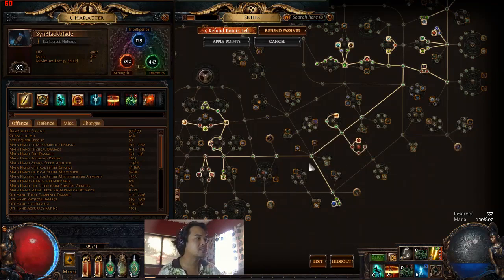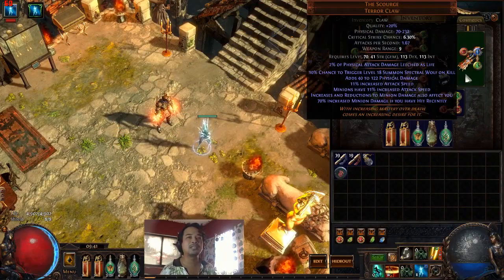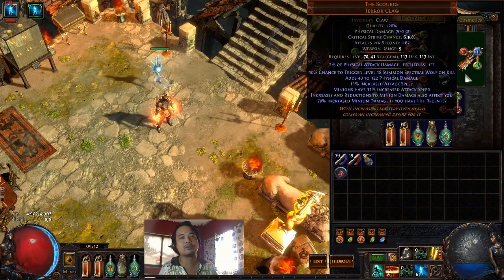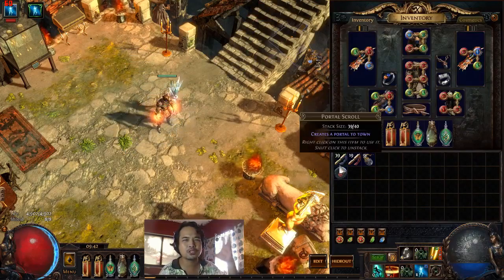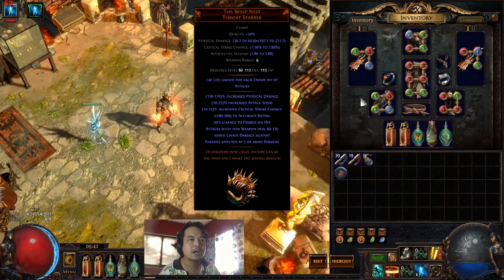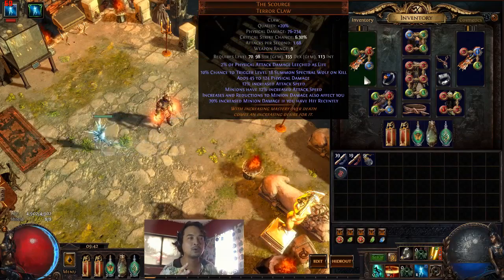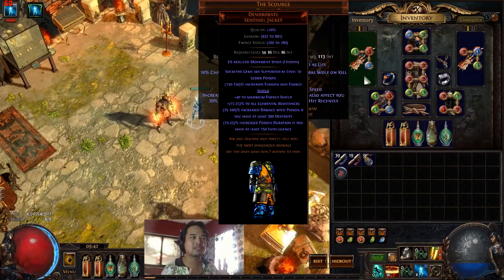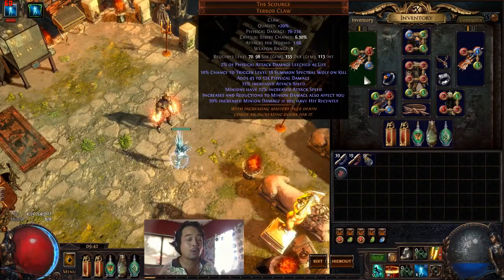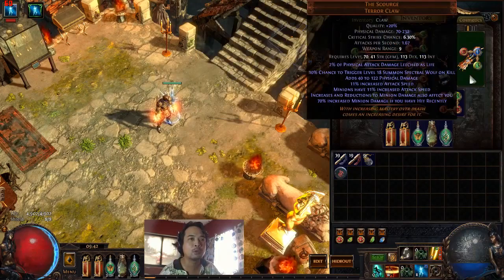For gear, we are dual wielding the Scourge, but this isn't strictly necessary — if you want to do a will derive, go ahead. Initially I wanted to go with a poison build using the poison claw, but I only got one and wasn't able to purchase another. With that you need to combo it with a specific armor, which is expensive especially as a six-link. Maybe in the future I'll make a poison-based version, but for now we are dual wielding the Scourge.